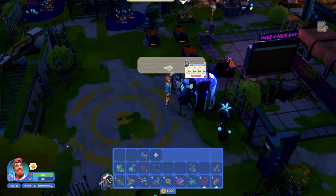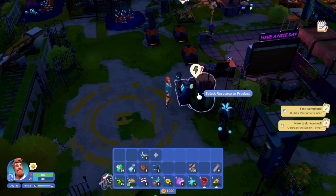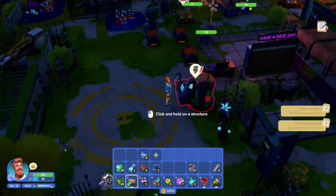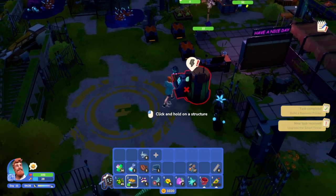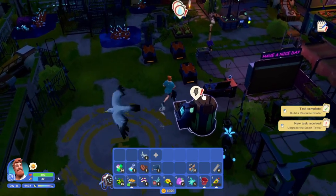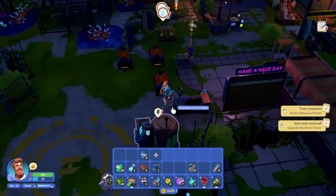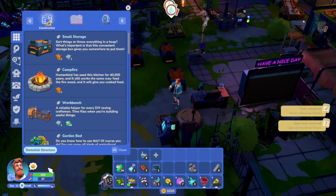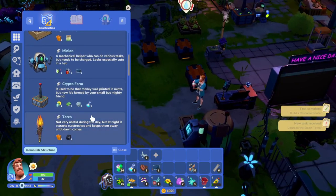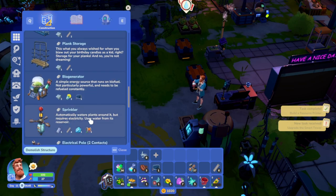It's on the verge of collapse - it'd be cheaper to fix it than build a whole new one, I'll need a repair kit for that. Oh it needs power - why does it say it's on the verge of collapse? So we need an electrified - can I use a biofuel generator for this? Simple energy source that runs on biofuel, needs to be refilled constantly. I'm actually okay with that until we get something more.